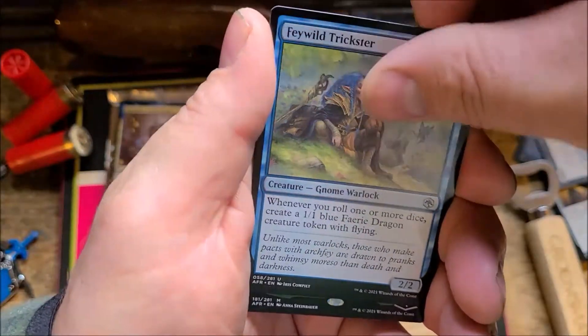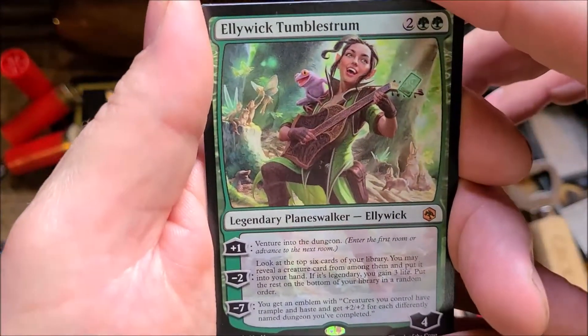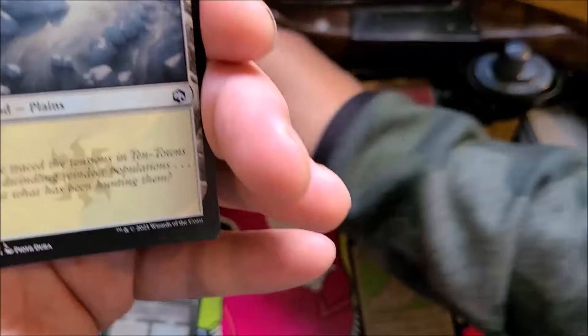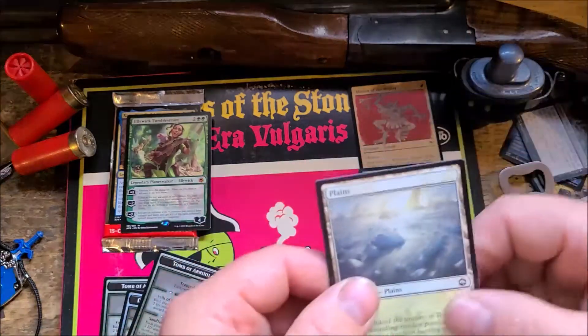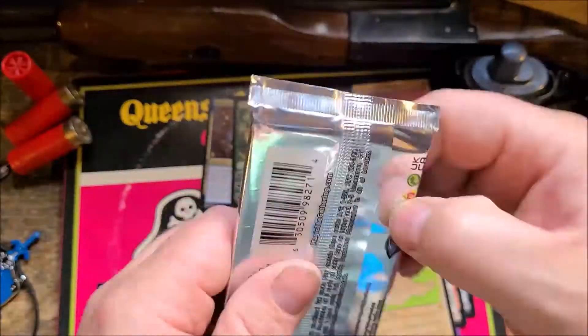Last pack — Jackie boy, is there a Jackie boy watching? Throw it in the comments: I'm Jackie boy! Oh I'm making a mess. Legendary planeswalker — mythic! Ellywick the Tumblestrom — cool, this is the one that takes you into dungeons. Boom, another mythic! And a tomb — another Tomb of Annihilation, three of those bad boys.